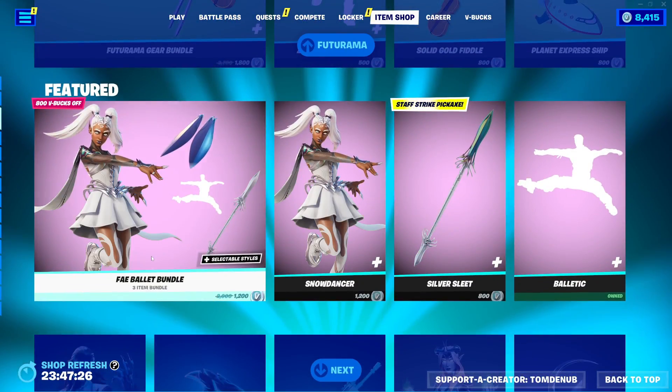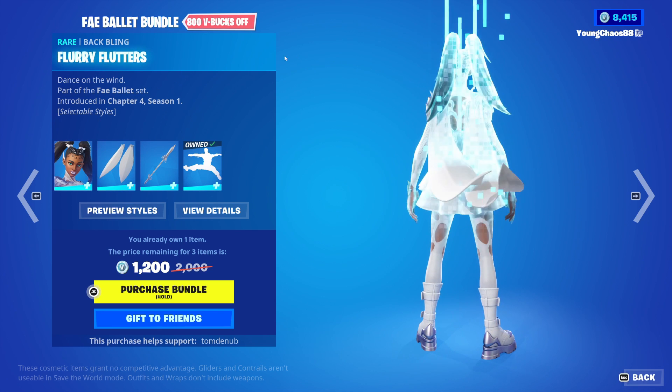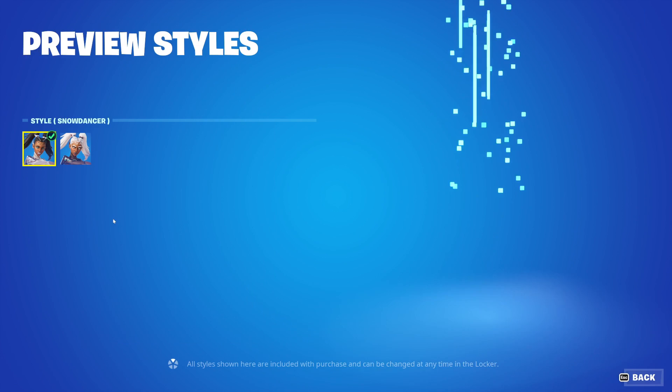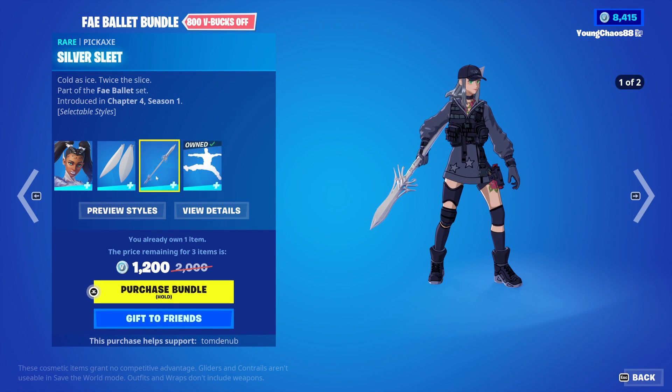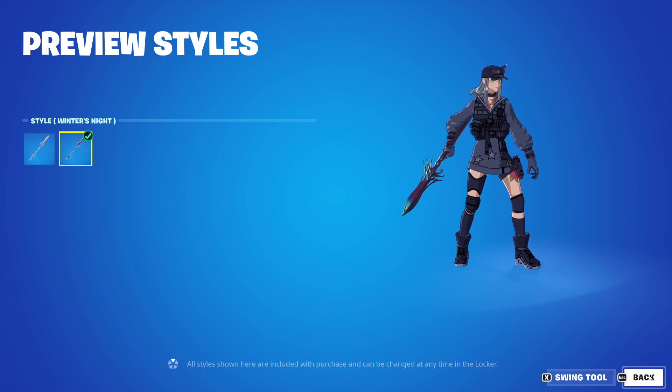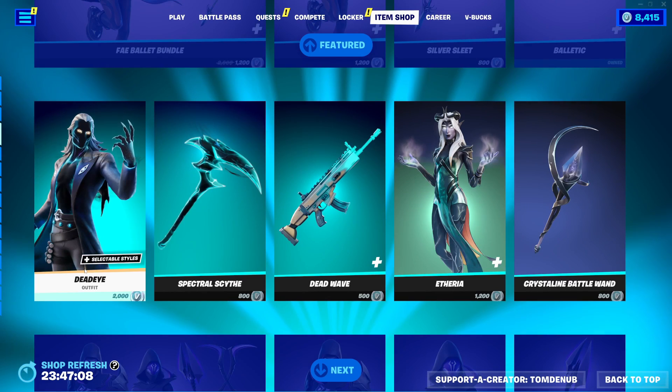We also have the Fade Ballette bundle, a total of 4 items. We have Snow Dancer with the Wrapping Flurry Flutters, a rare outfit, 1,200 V-Bucks. The skin includes the Secondary Winter's Night style. We have Silver Sleep, a rare harvesting tool, 800 V-Bucks — 1,200 V-Bucks with the Secondary Winter's Night style. And Balletic, a rare emote, 500 V-Bucks. You can buy everything else separate.